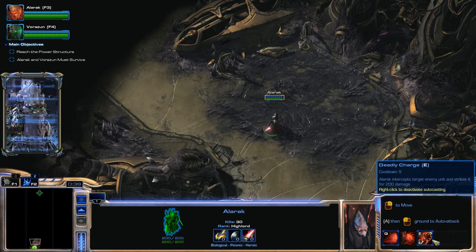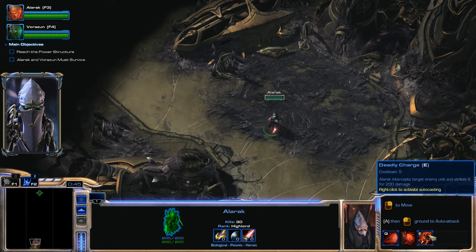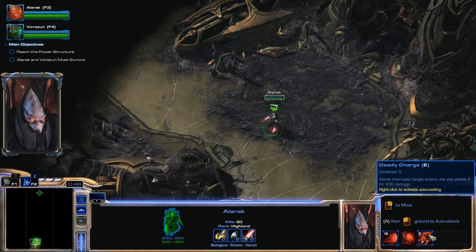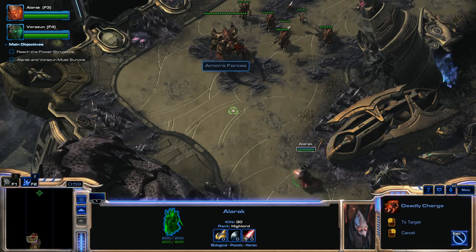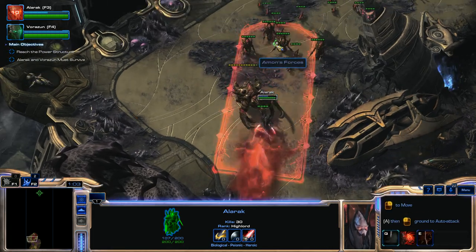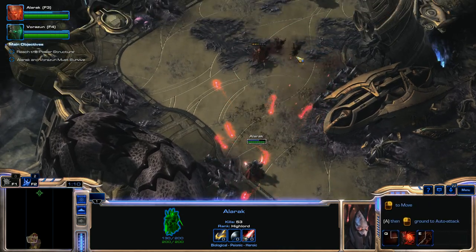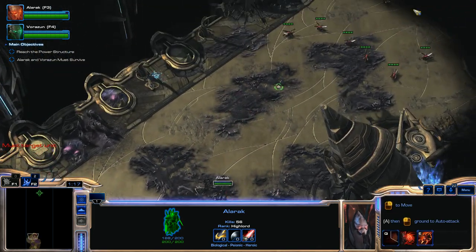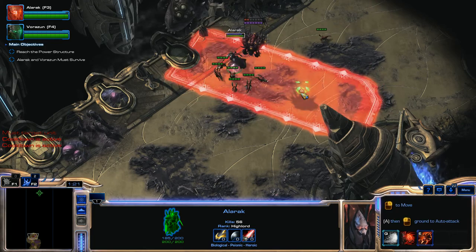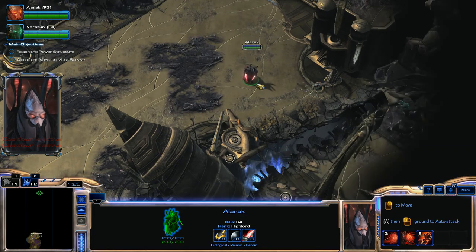I'm going to deactivate Deadly Charge. The reason I'm deactivating it is I don't want it to activate on units that aren't worthy of Deadly Charge. I'm mainly going to be using Deadly Charge on Ultralisks, and then once Ultralisks are dead, on Hydralisks. I don't want to use Deadly Charge on Banelings or Zerglings because Destruction Wave can do enough damage to those units. When using Deadly Charge, take a couple steps back — it will not activate if you're right next to an enemy.